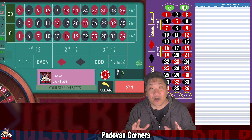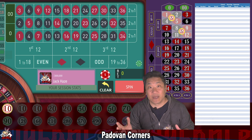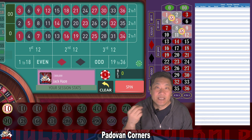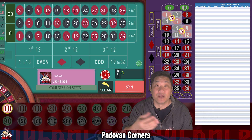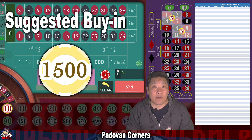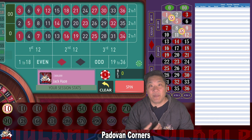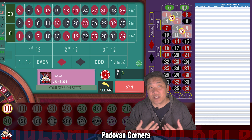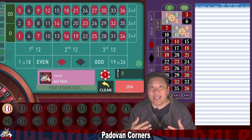With Padawan Corners, we'll be betting on two corners instead of a double street. When we bet two corners, we have more coverage of the wheel, and we still come out ahead when we recover from a losing streak. The buy-in for Padawan Corners is just $1,500 and we're going to walk when we're up $350 or more. The starting bet is just $10 with a max bet of $370. If we lose the $370 bet, it means we've lost 15 bets in a row.